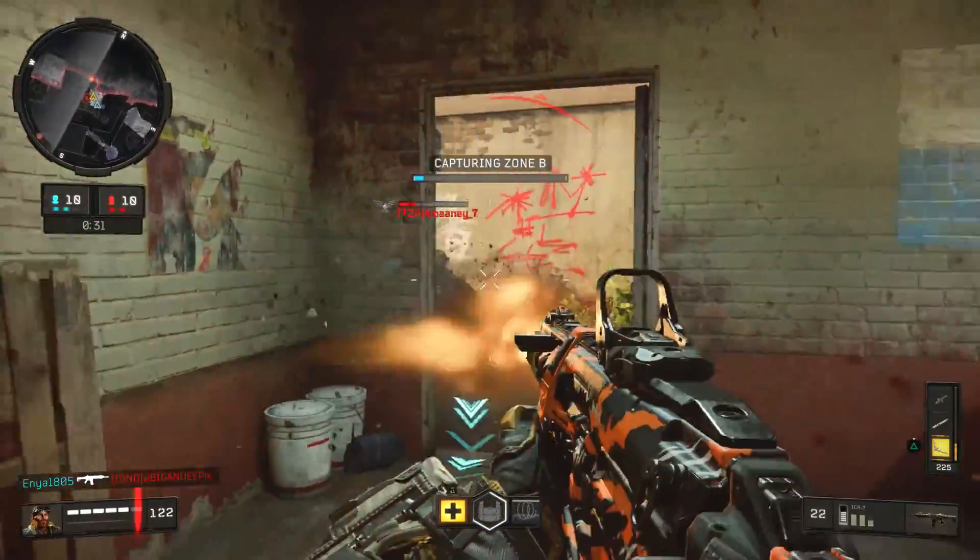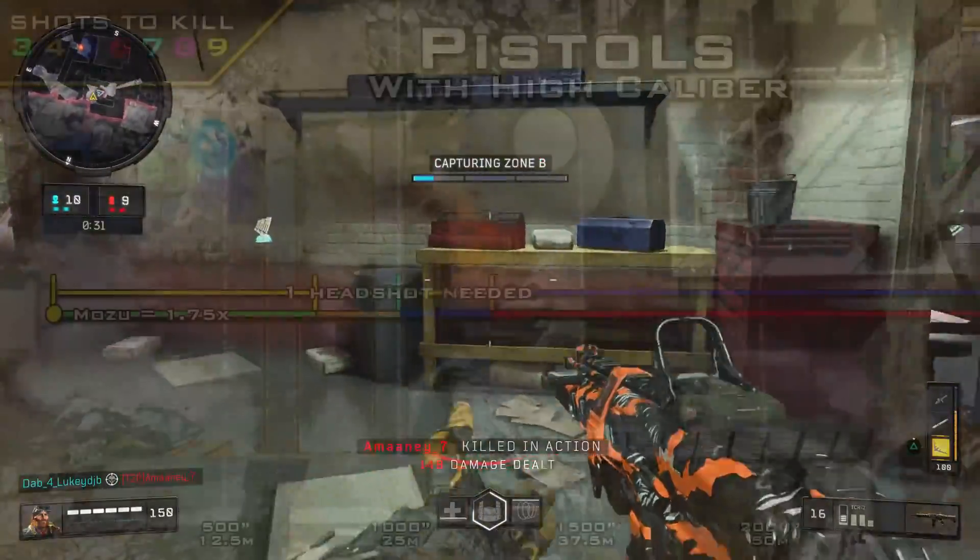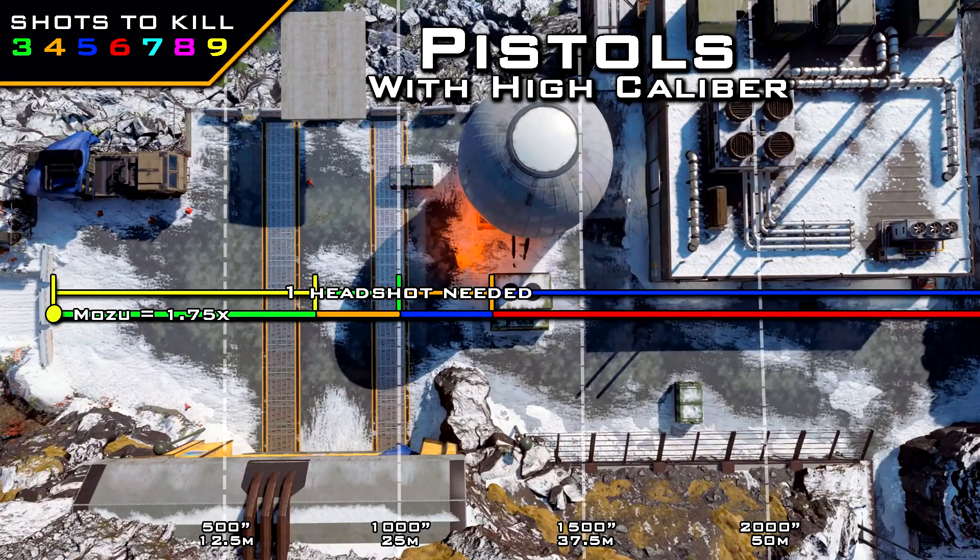Finally, one pistol can use high caliber: the Mozu. It gets a 1.75 times multiplier, meaning at all ranges a single headshot reduces the shots to kill by one. This is significant up close especially, since the Mozu has a standard three-shot kill range up close — with just one body shot and one headshot it becomes a two-shot kill, making it a very fast-killing gun for Black Ops 4.